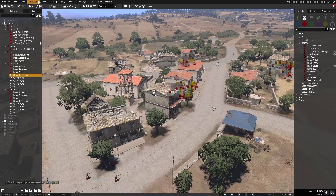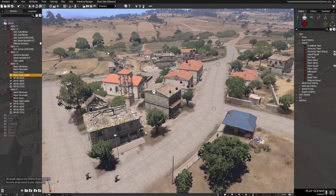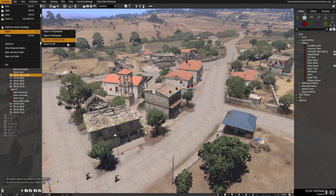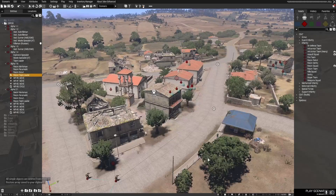After this, we will go back into ARMA 3 and save our mission. Then open Tools, Create Simple Object Tools, and select Delete All CSO Objects from Mission. After this, go to Scenario, Export, Export to SQF. From here, click Copy in the bottom right corner, then close the window and press Ctrl-Z to bring back your CSO props.